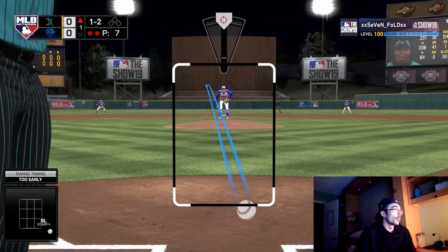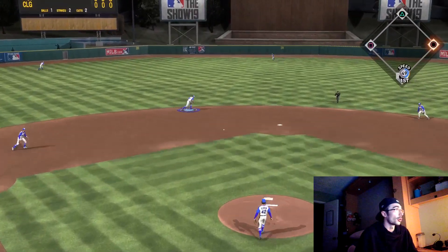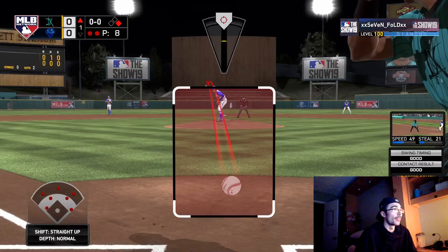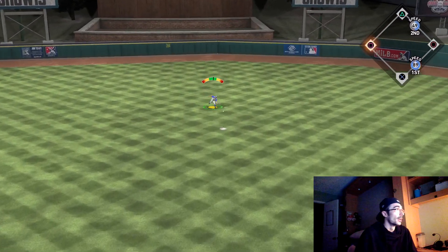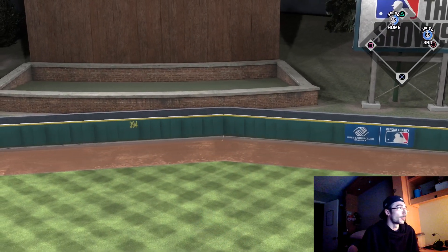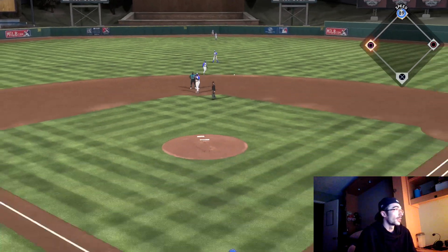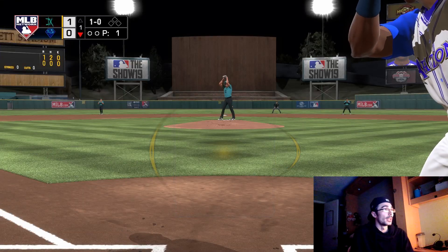Grinding out games in any mode gives you program stars through XP. The best way to do that is play games on rookie, bunt, get yourself out, play Road to the Show or March to October - whatever you want to grind. I haven't got into March to October too much but it might take me a few extra hours without the Griffey missions. I'm still looking to get that Lou Gehrig card - I saw someone already has him up on the market for 1 million stubs, which is crazy.